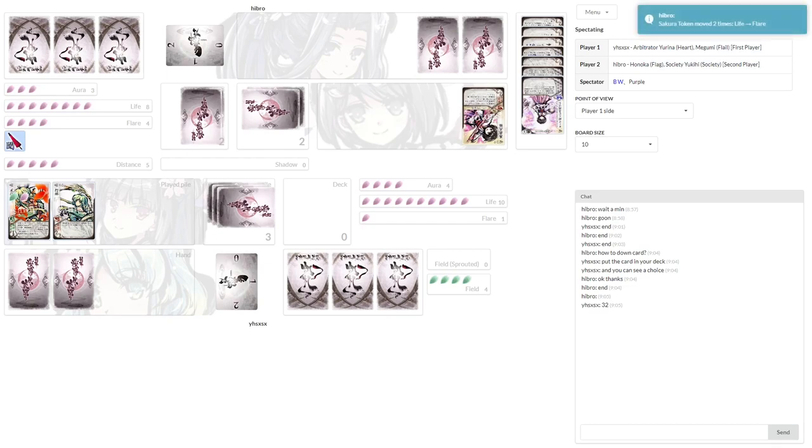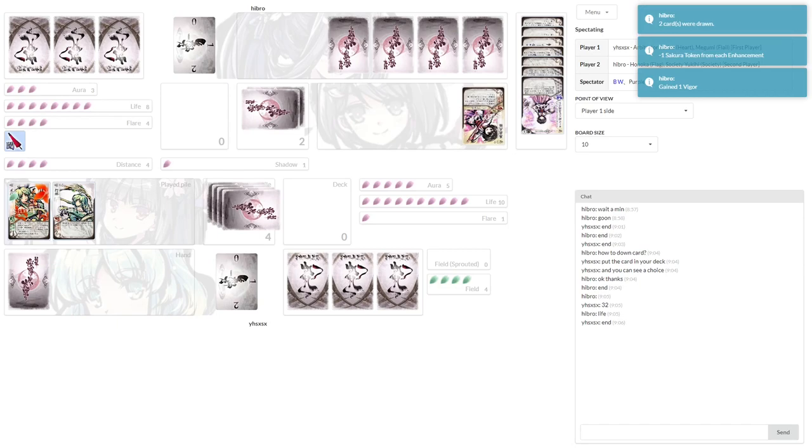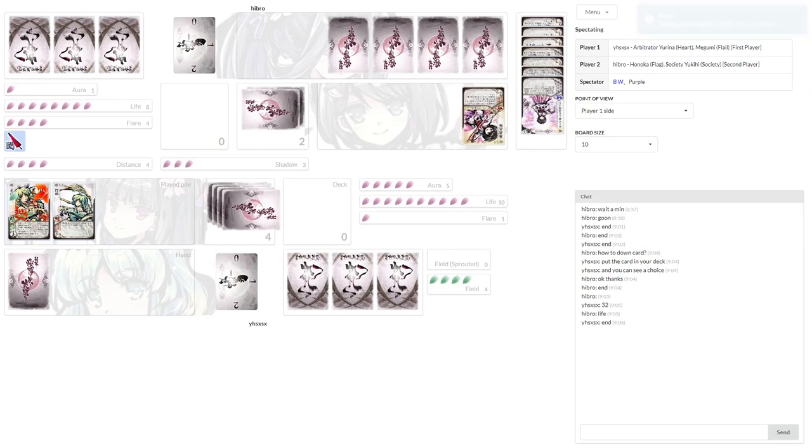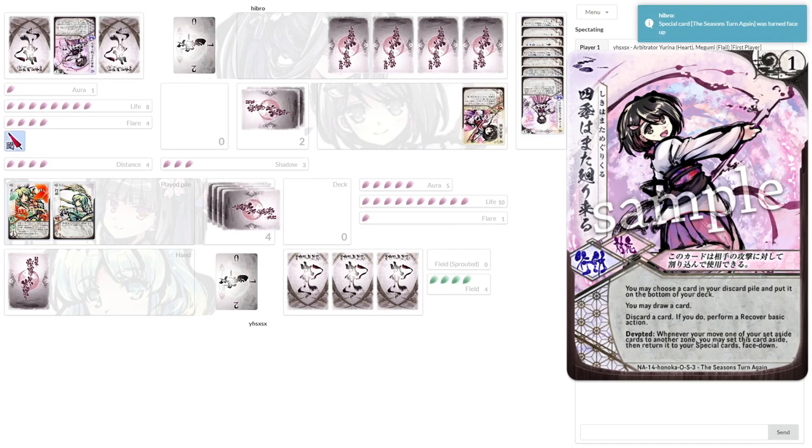Hebro chooses to take that to life, even though he could otherwise take it to Aura. But Hebro's position isn't terrible here — he has plenty of flair for various specials, including any plays of Season's Turn Again.